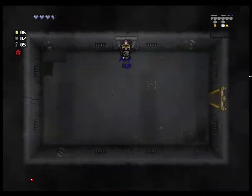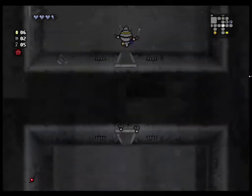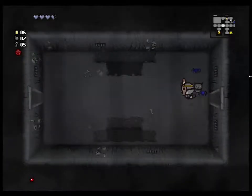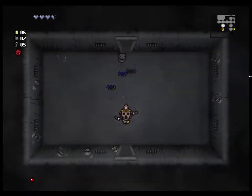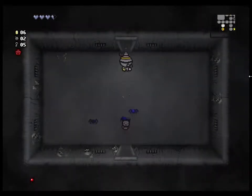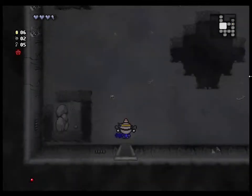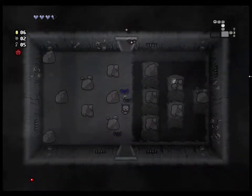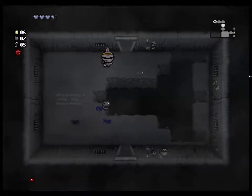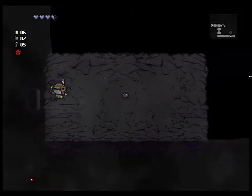Now what's good about this is we can get the super secret room and we don't have to worry about wasting bombs trying to find it. I usually don't bother trying to find a super secret room because it's not always worth it even if you do find it. But if you get this item, there's no reason not to look for it — it's free, you just get it. See — we got a black heart.